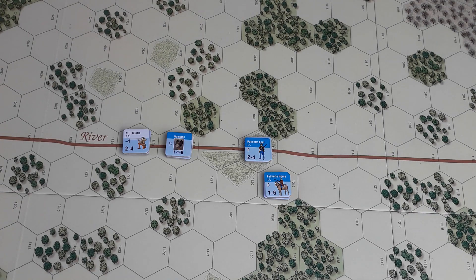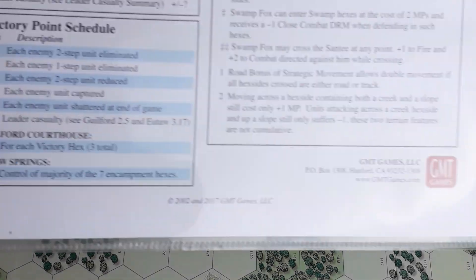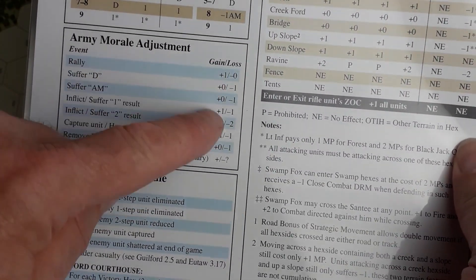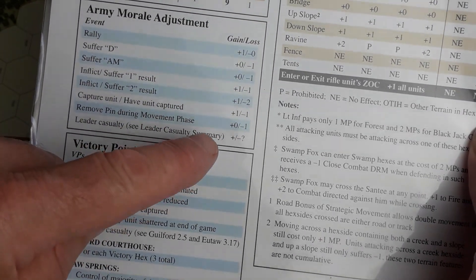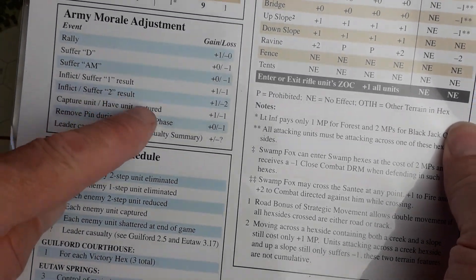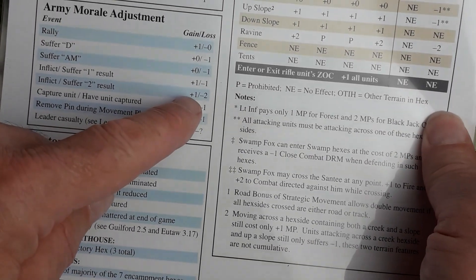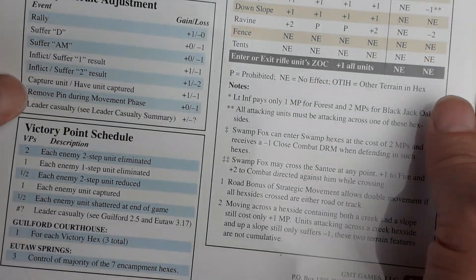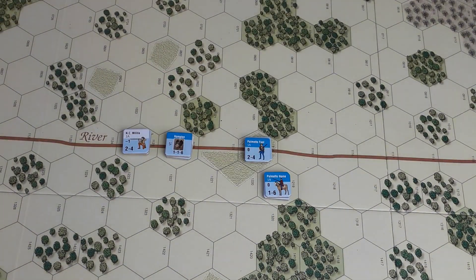Before we start turn three, I nearly forgot: normally some combat results produce army morale adjustments. If this were a normal unit suffering a two result, the attackers would get plus one to their morale and the defenders would get minus two to their army morale. But it doesn't apply to the foraging party — remember, their only purpose is to decide who has the initiative in turn three.